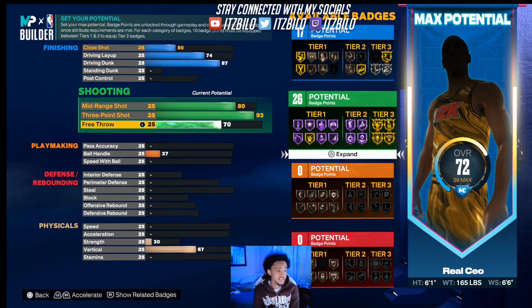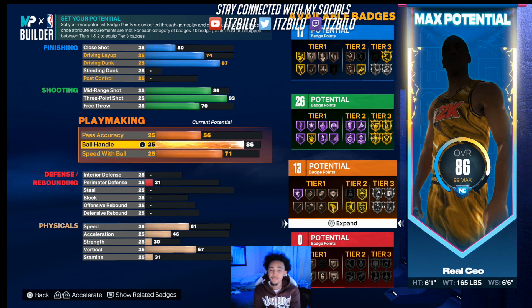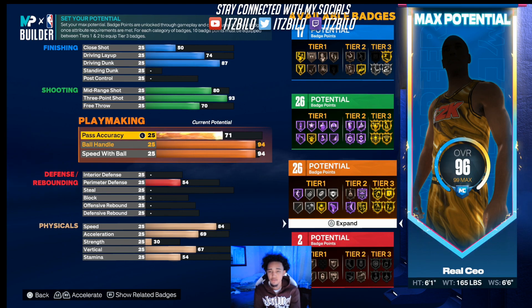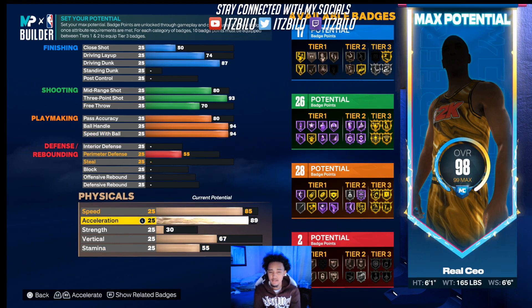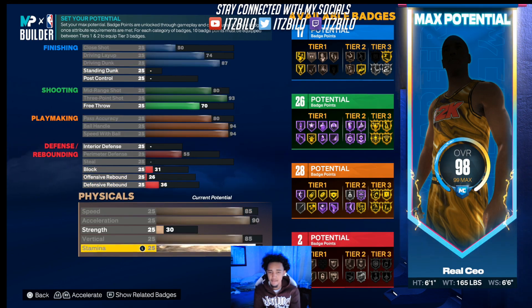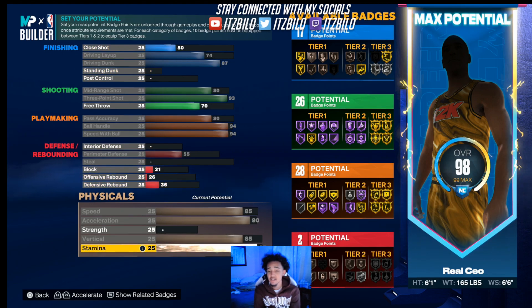Next gen is just a little different, plus I do different takeovers. Ball handle 94, speed with ball 94 — that's exactly the same. You gotta keep that speed with ball. Pass accuracy going back to an 80. For the speed, 85. Acceleration is 90, vertical is 85, and stamina is a 95.